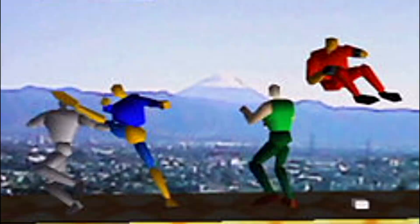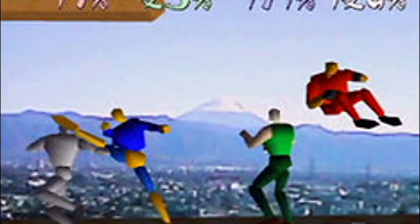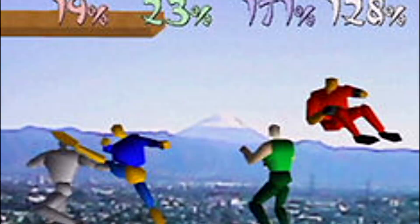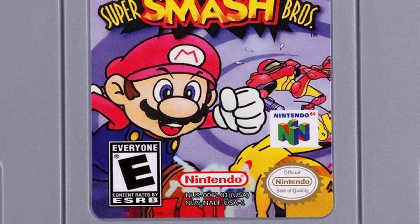Dragon King: The Fighting Game. This game has a similar case to Dinosaur Planet. Dragon King: The Fighting Game was a low-budget 3D fighting game planned to be a series developed for the Nintendo 64. However, it was eventually decided that the game would use Nintendo's characters. This game became the original Super Smash Bros., which became incredibly popular and the rest is history. All we have of the original Dragon King are a couple of screenshots — from what we can see, the game wasn't that far into development, with just placeholder characters and backgrounds.